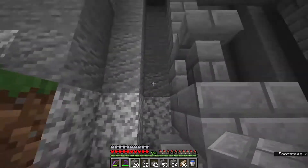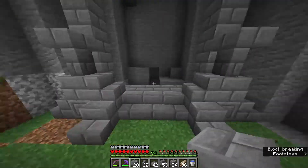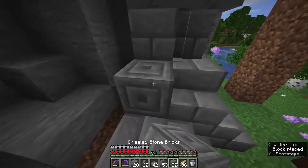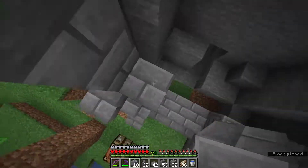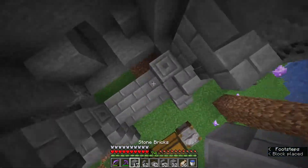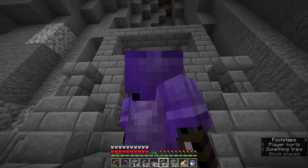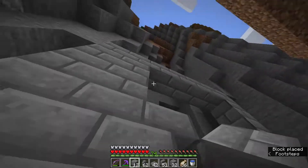I think yeah, putting this build in first was the play because we can come in here, terraform on the side, and make it look nice. Then we'll do probably stone and chiseled stone brick there and there, go up one, two, three - upside down stair - two, three. No, that is three, that's right. Yep, that looks good, and then of course we can just fill in the top there.